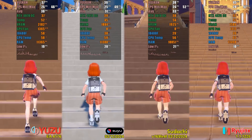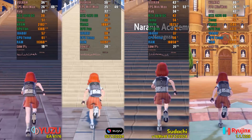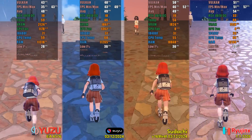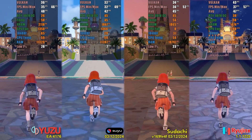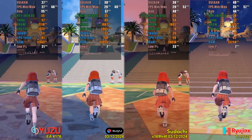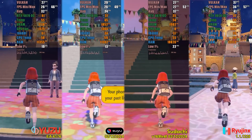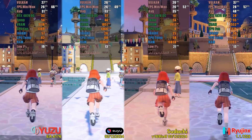Here, Ryujinx continues to be the best project to play, with an average FPS higher than Sudachi, which comes in second. Interestingly, for the second time, Sudachi outperforms both Suyu and Yuzu, and once again the difference in RAM usage is clearly evident. While these 500–600MB may seem insignificant when using a PC, they can be a game-changer when it comes to Android emulation, considering the range of devices available. Tomorrow, I'll be bringing a video in this style but comparing the projects on Android.